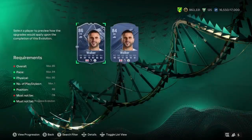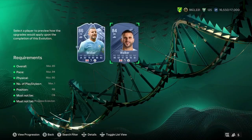Now a very meta card that people still use is gold — so this could be a very good evolution for you — and that is normal Kyle Walker here. He's actually very, very good in game.